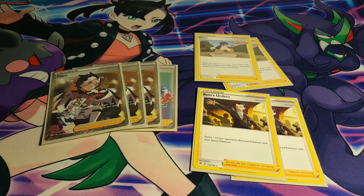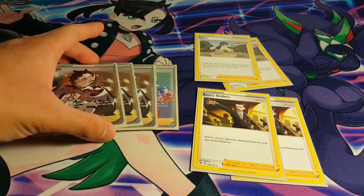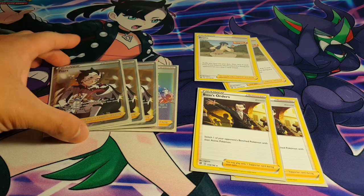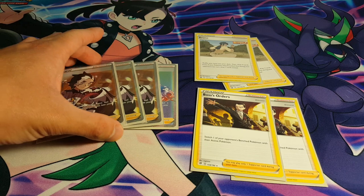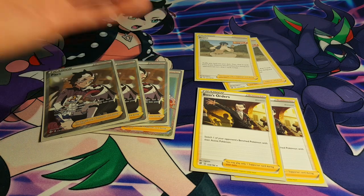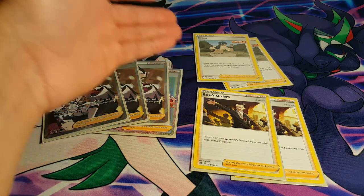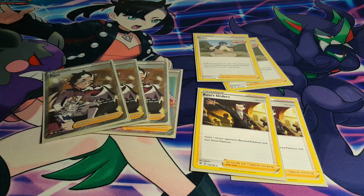Now for Supporters, we're playing a pretty small number here — these are the only Supporters in the deck. I'm not playing Research, I'm not playing Marnie, we don't really need it. We just want this deck to have as much speed as possible. Piers will search out any energy card but also searches out your Dark Pokémon, so we're just speeding that up. Bruno makes sense since we're playing a bunch of single-prize Pokémon, so you're going to benefit a lot. And of course we also have 2 Boss's Orders just to establish a bit of control at certain points in the game.